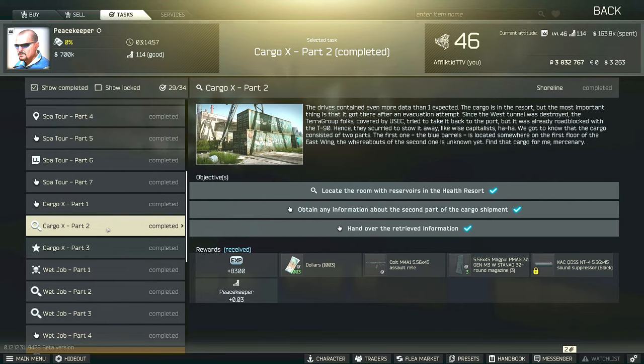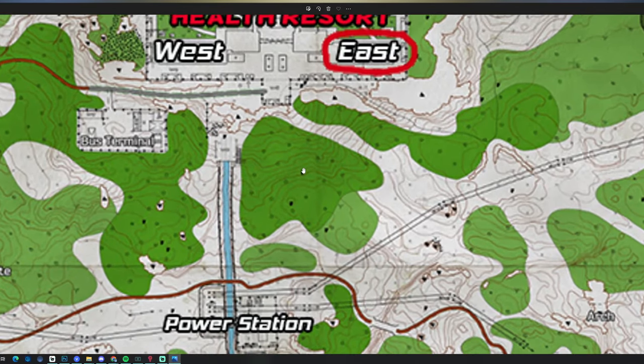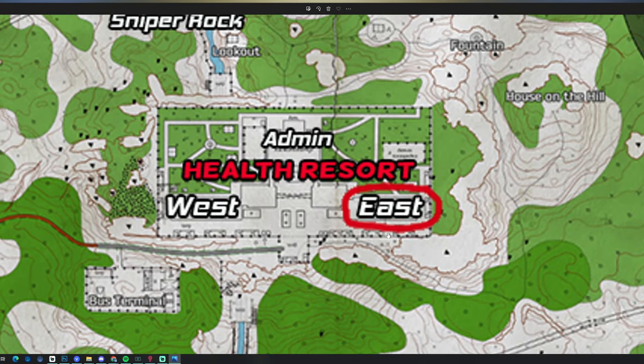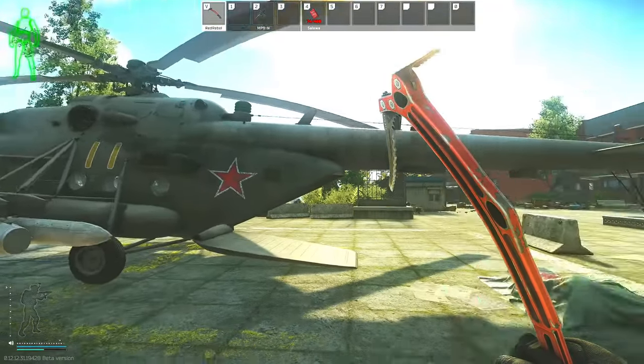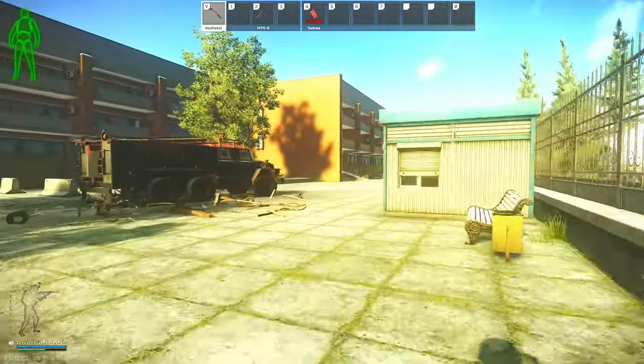We have to survive and extract and hand over the retrieved information. Here's the map of shoreline, and for this task we are going to be going to the health resort and the east wing. This is the helicopter in front of the health resort, so that is the west wing. This is the east wing, so we do have to go to east wing 108 for this task.